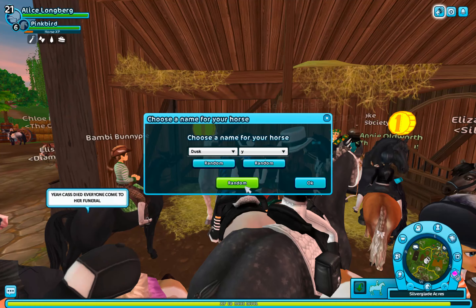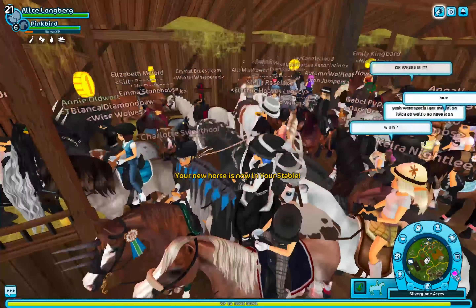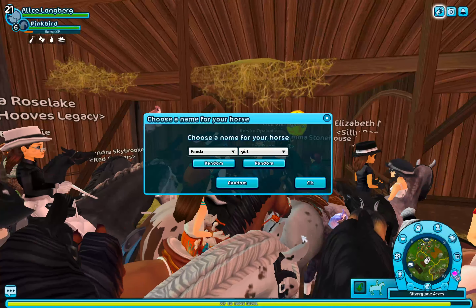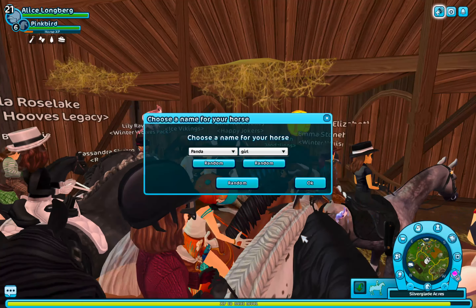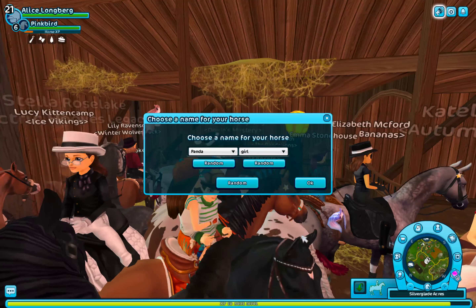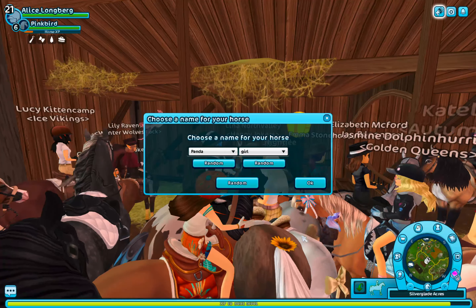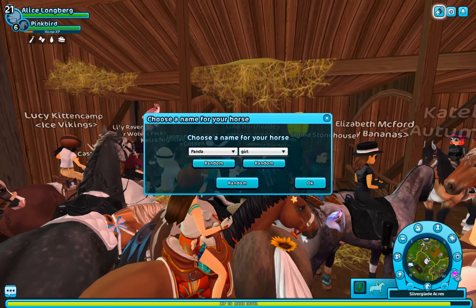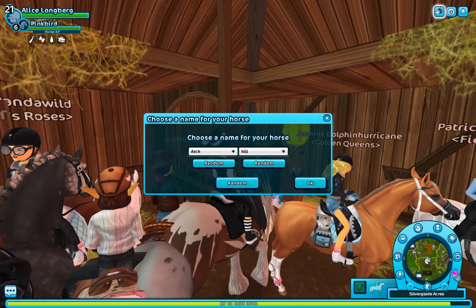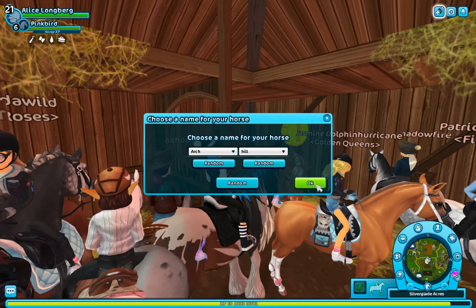This is the white Percheron horse. It is so pretty — I love this one! Let's grab it. Okay, that is one down and a lot more to go. I'm naming this one Panda Girl, after another one of my friends' names in Star Stable. I'm probably going to name them all after my friends. This horse is named after the owner of Fairy Woods, Tove Arch Hill. Let's get this one too.